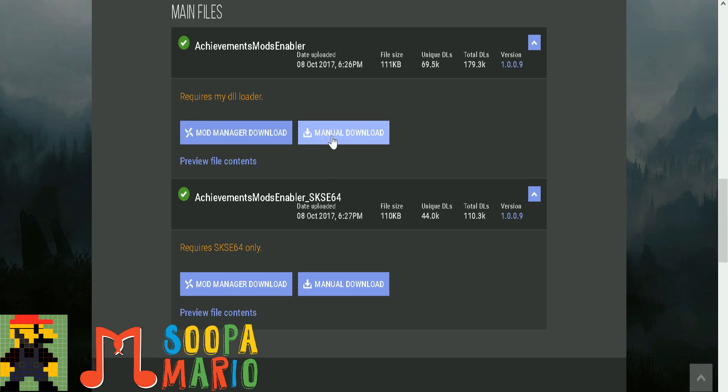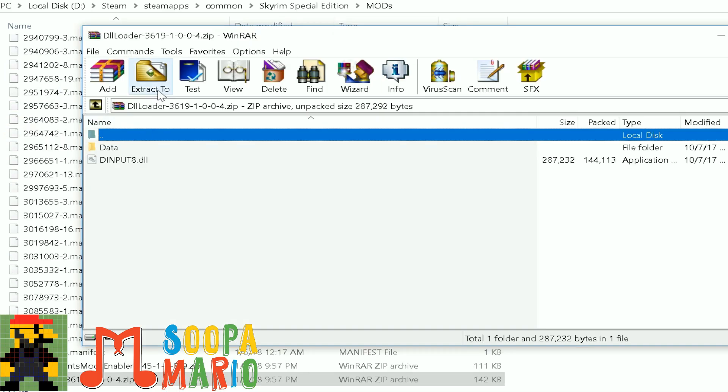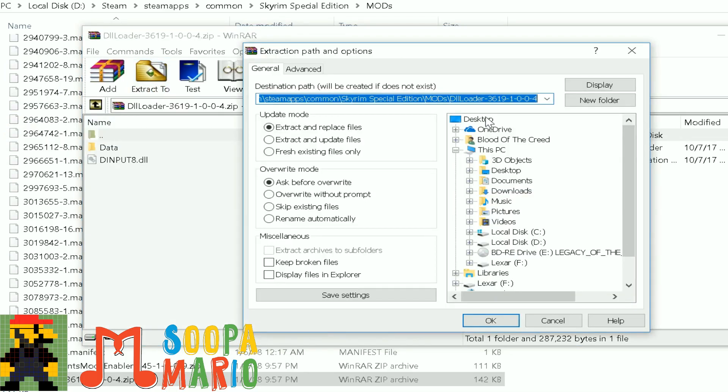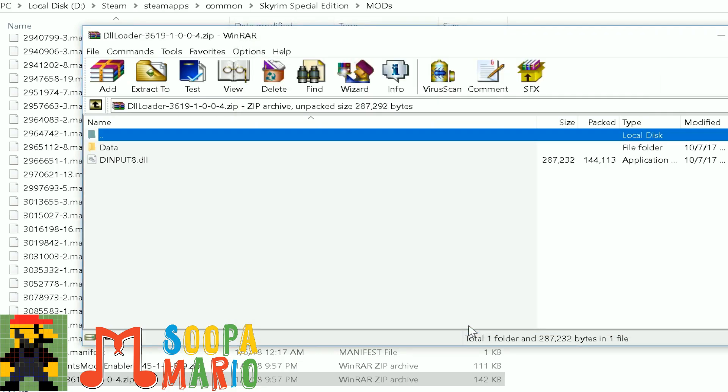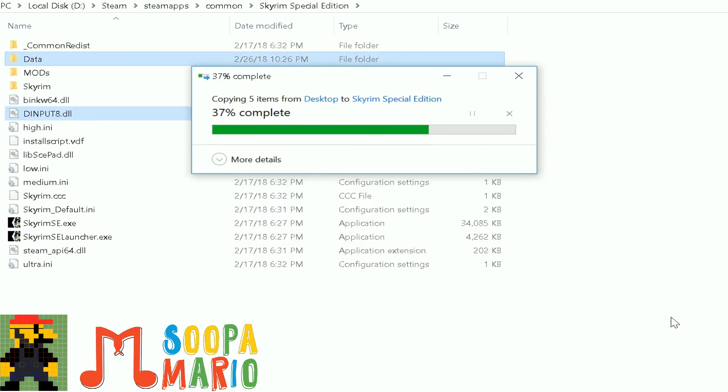First thing you want to do is download the DLL Loader and install it. Now that you've downloaded the DLL Loader, unzip the files using WinRAR or 7-zip into the main folder. That's Steam, SteamApps, Common, Skyrim Special Edition. You'll see the SkyrimSE.exe file and the SkyrimSELauncher.exe file in this folder. Make sure to replace all the files in the destination folder.